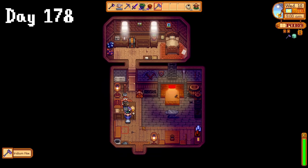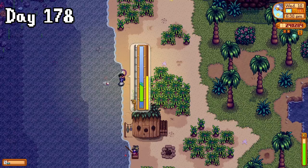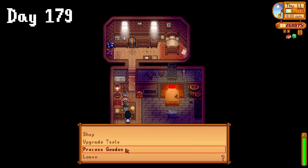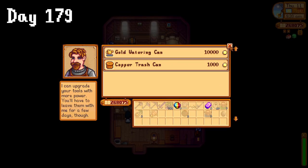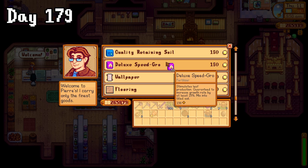On day 178, I actually picked up my iridium hoe, and then spent most of the day foraging blackberries before heading to Ginger Island to work on the tropical fish request for Willy. On day 179, I went to upgrade to an iridium watering can, completely forgetting I needed the gold one first. Dingus. Then went over to Pierre's to buy the deluxe speed grow for my starfruit, not knowing I could have got it from Sandy's today, much cheaper. Double dingus. I went and slapped it straight onto my starfruit so I could start on the wine a little bit earlier, and dropped off my prismatic shards for 40 key gems.